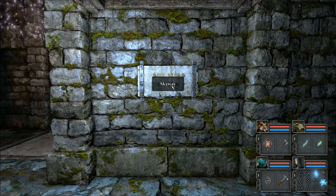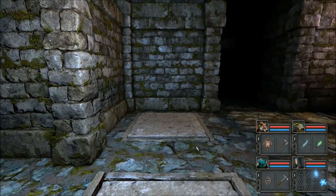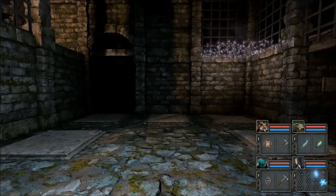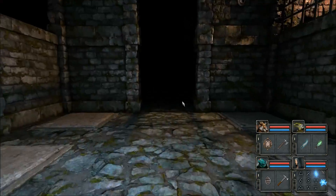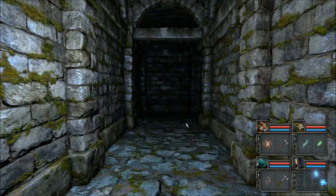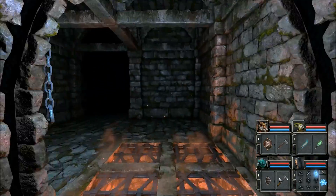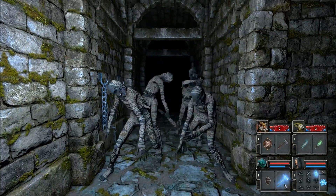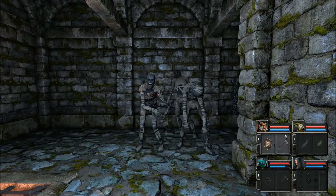So here's the skyway area - it's kind of a little pressure plate puzzle. The first thing we need to do is get this door to open. So we take all the items that are currently on the pressure plates. Now the door should open. I think this leads to kind of a dead end with an item in it, so we may as well get this now before we start exploring the puzzles.